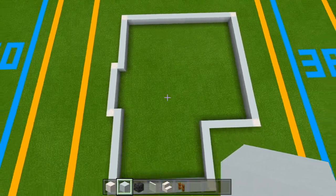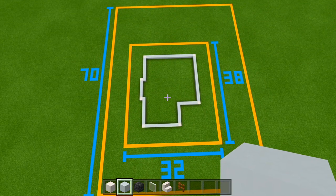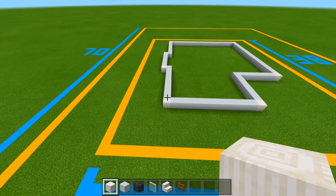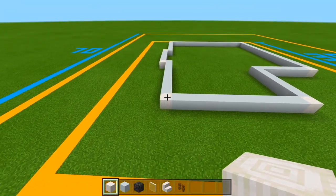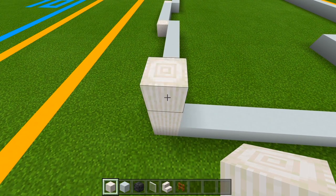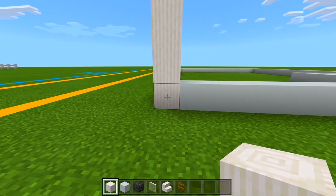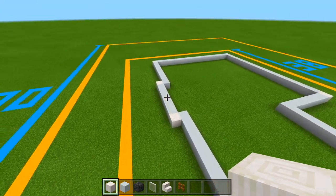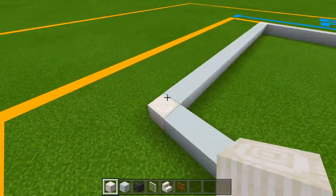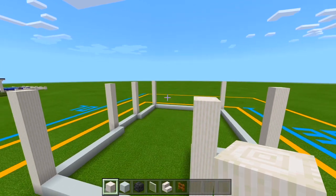Looking from up above at the front side, this is the entire shape for the house — pretty much the foundation. Now make sure you have your pillar quartz block and go to each corner where we have all the pillar quartz already marked out. We're going to add an additional 7 layers on top of each, bringing the total to 8. Go to all of the other pillar quartz blocks and do the same thing.